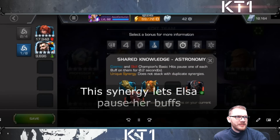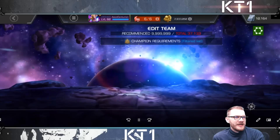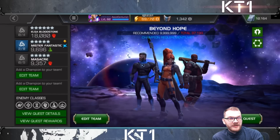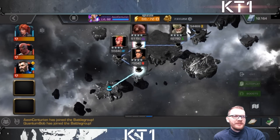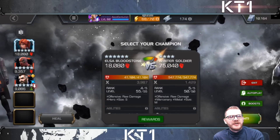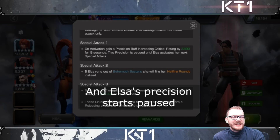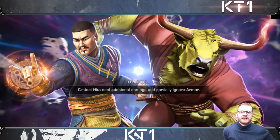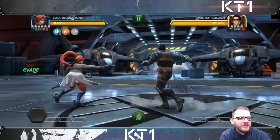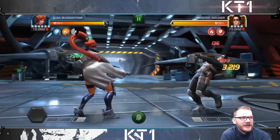Now we're going to have the ugly clip with that synergy to pause her buffs. That's a very cool synergy — I like using Mr. Fantastic synergy for a few champions. Cosmic Ghost Rider is an awesome champion to use it with because you can extend the duration of your Power Gain. My favorite potion-farming team is Cosmic Ghost Rider, Nick Fury, Deadpool, Mr. Fantastic, and Night Thrasher — you can run through an entire thing with Liquid Courage and Double Edge.